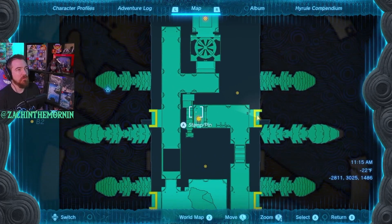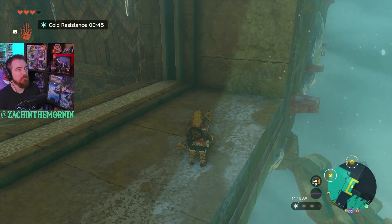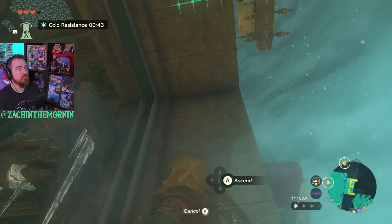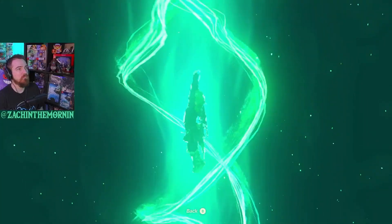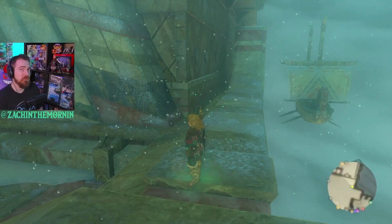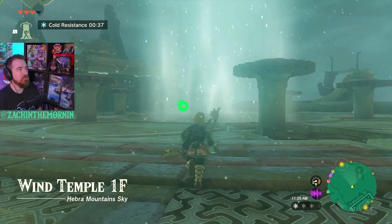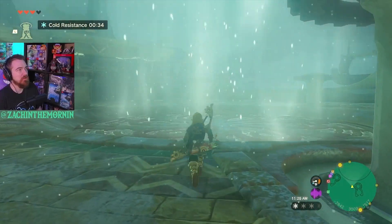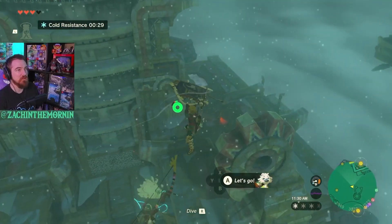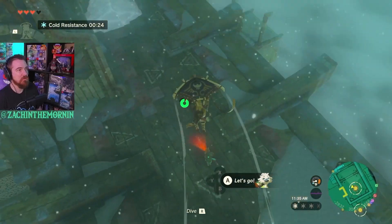Little save, love an auto save. Little chest out there. B1, first floor. I think we should go up there, I'm calling it. It's funny - I saw on Twitter this morning, someone was laughing about how many hours does it take until you can finally remember that you have an ascend ability. I feel like that's very true for this playthrough so far - I just forget that that's a thing, but it's often a really good solution for problems.